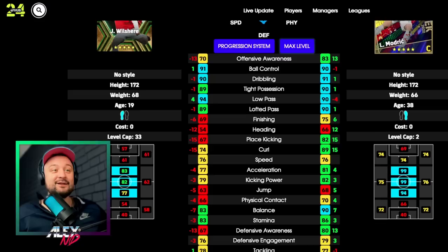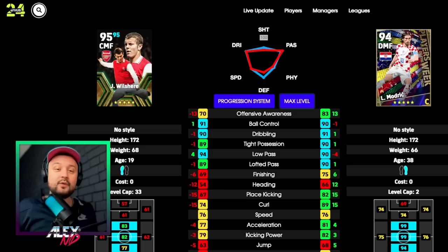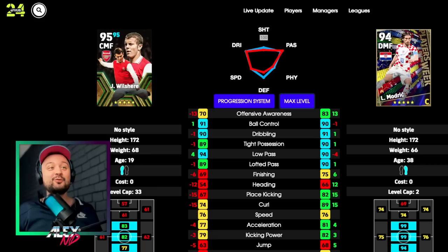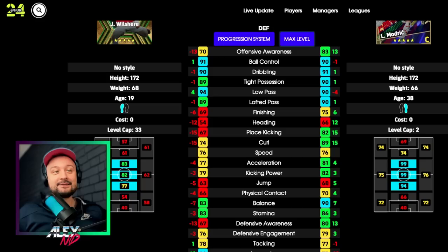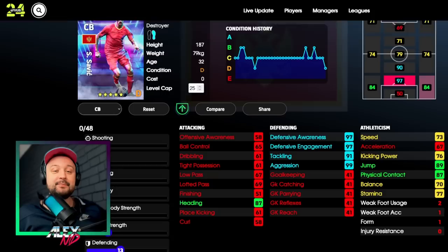Look at this - the Modric card from about one year ago. They were releasing overpowered cards. The card on the left was supposed to be a premium card - one you'd pack with one, two, three, or five thousand coins. The card on the right is my Modric that I signed with a free try - you could have signed it from the Playbook for 400 coins. If you did, congratulations. That's my favorite card in the game hands down - he can pass, defend, dribble, finish, has fantastic balance, and all the skills are there.